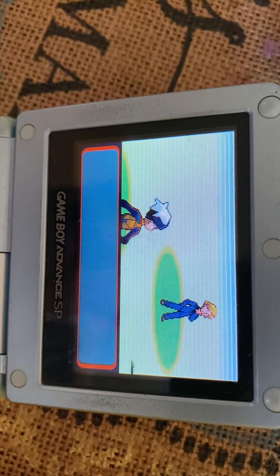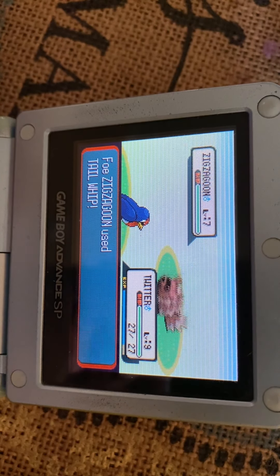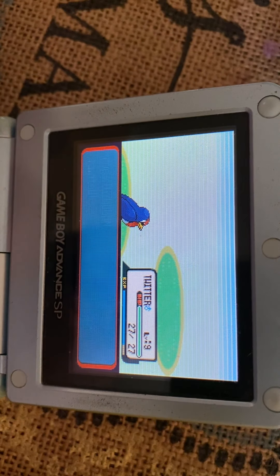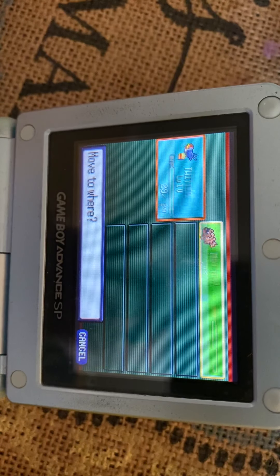Let's battle you! What you got, Winston? You rich - you better give me some good money when I beat you. All right, so Twitter's gonna be level 10. I'm gonna try to get Zigzagoon to level 10 as well. You're giving me 1400 dollars because I beat you? That's right! All right, let's put Zigzagoon in the lead.